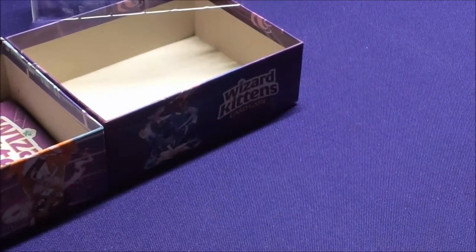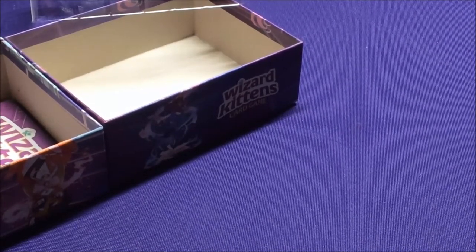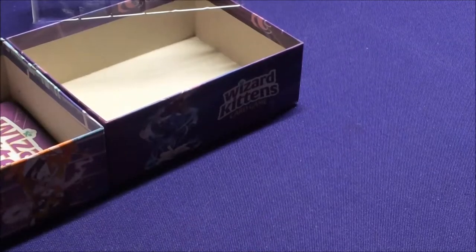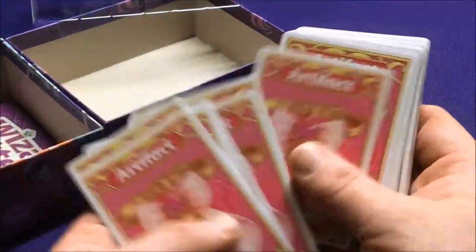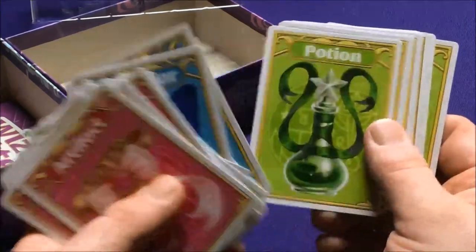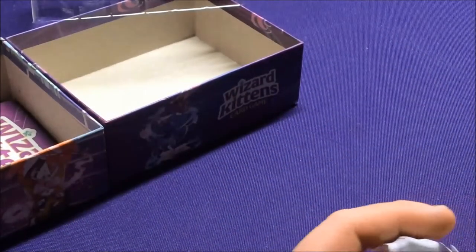We got one more little deck here to go. These should be all our different artifacts, and they're probably all going to be the same — just repeated. Yep, just a bunch of pink artifacts, purple scrolls, blue familiars, and green potions. They all just say Wizard Kittens on the back — nothing super special or spectacular there.